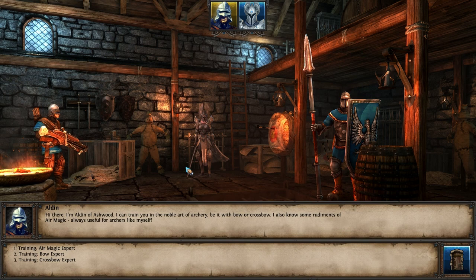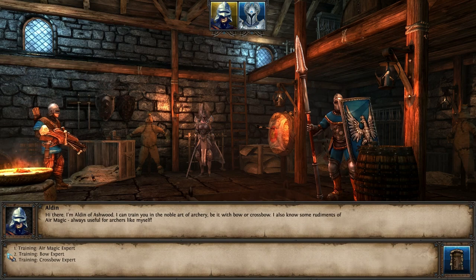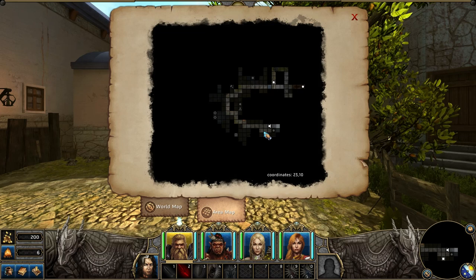Hi there, I'm Alden of Ashwood — I can train you in the noble art of archery. Training options: magic expert, bow expert, or crossbow expert. Let's go for bow expert — two. So let's train — is that the one I want to train? I've only got 200 gold, so that's not a good idea. Let's go back. So that was the training centre.